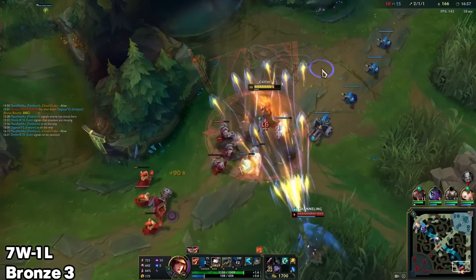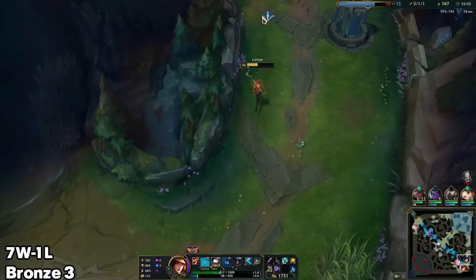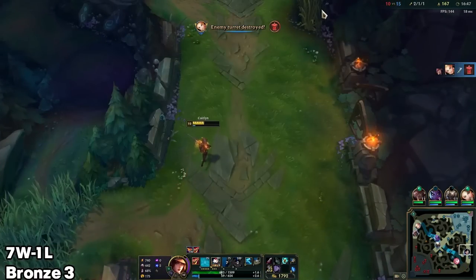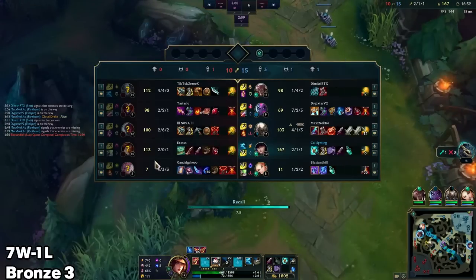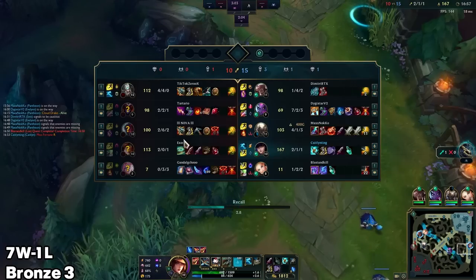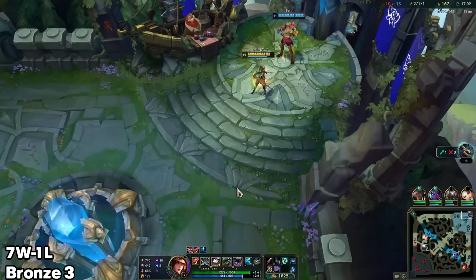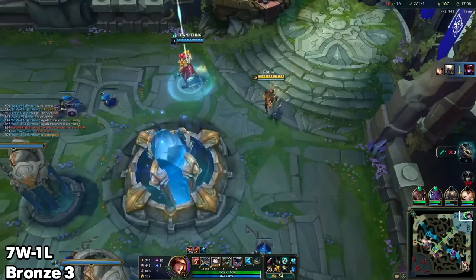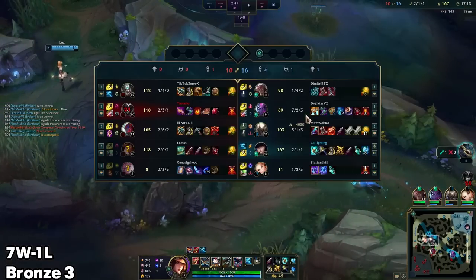At least we have enough vision so I'm perfectly safe and can walk pretty far forward to shove in this wave. Oh hello — what the hell? Plenty of vision, huh. Alright, I'm going to have to leave that — if they're going to push this as two I can't defend, it is what it is. Weird choice to rush Axiom Arc on Miss Fortune by the way. She's actually doing weirdly well — I would have expected her to have died by now, but judging by her score she's fine, though obviously she got stomped in lane as evidenced by being 50 CS down.